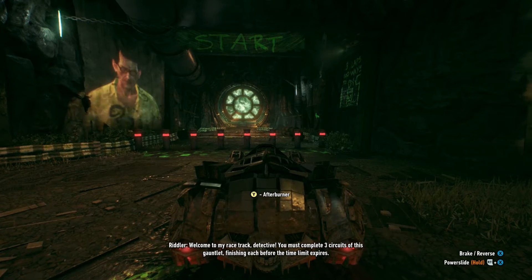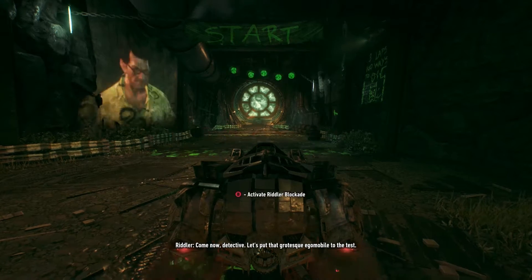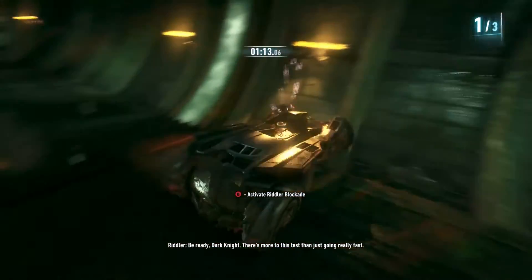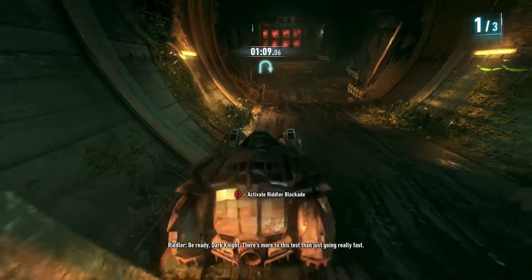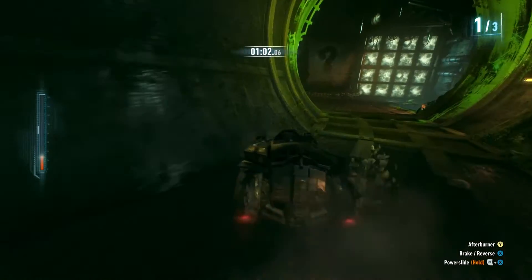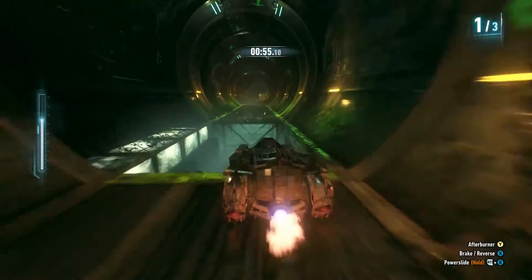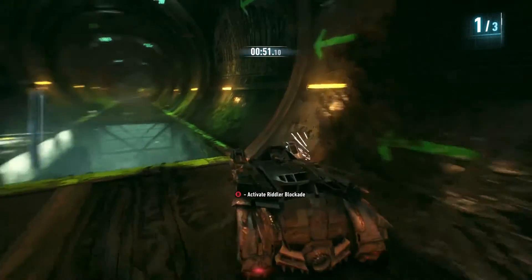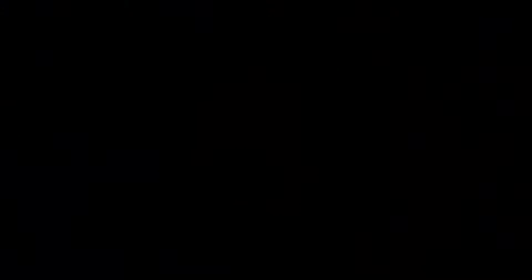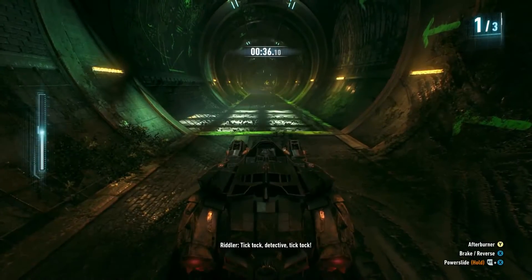The Riddler: 'I have calibrated this mechanism to respond to an extremely precise radar pulse. In a moment I'll give you the decrypted code, dark knight. But first, rule the first: you will address me at all times as Riddler, the Riddler, or Mr. Enigma.' Welcome to his racetrack — complete three circuits of this gauntlet finishing each before the time limit expires. Let's put the Batmobile to the test! Here we go — oh my god, can we even make this?